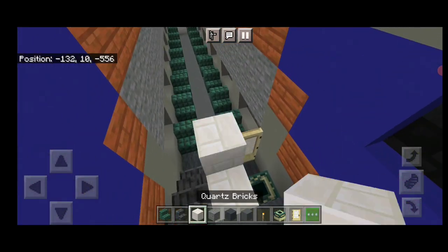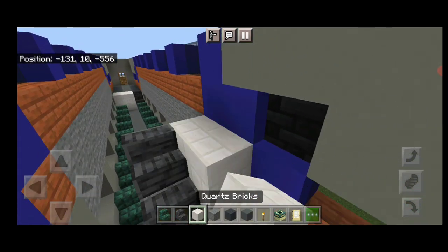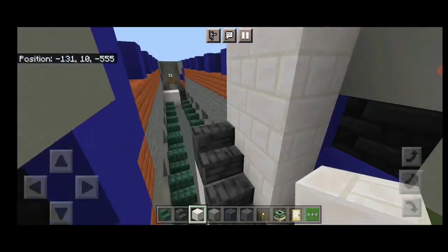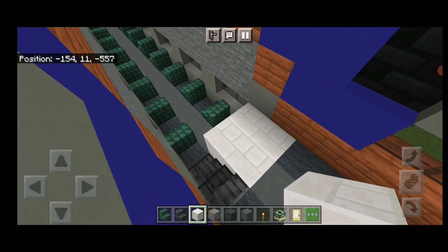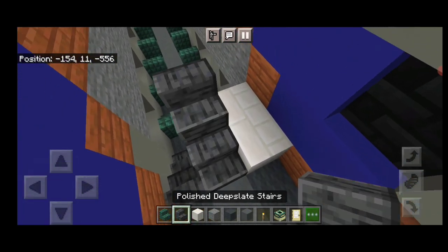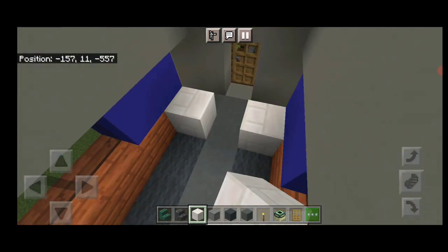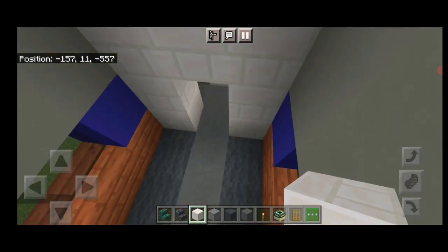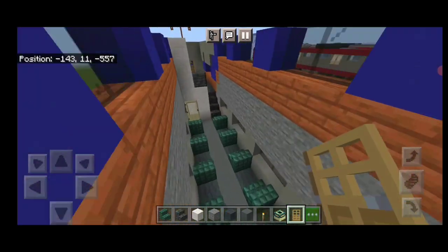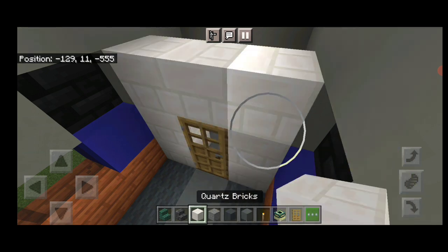Come up here and make an L-shape of quartz bricks, then a stair here and here coming up, and two columns of quartz bricks to the top. Repeat on the other side: the same L-shape, stairs, and two columns of quartz bricks to the top. Turn around to the end — one block before the side doors — use quartz bricks to frame in a doorway up to the top and put a door in it. Repeat at the other end: one block before the door, frame a doorway with quartz bricks and put a door in the center.